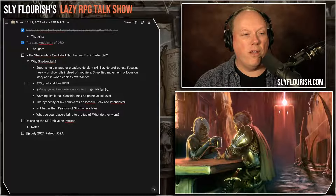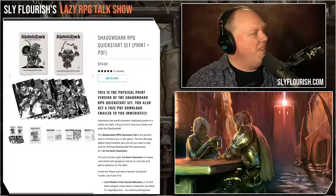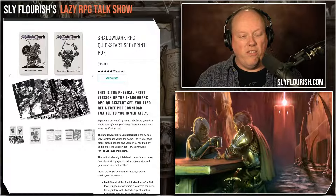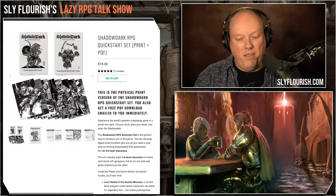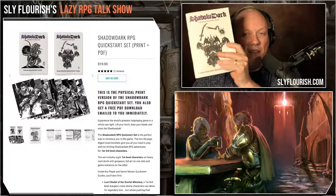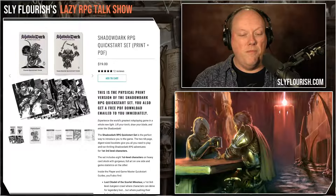One great thing about it is the price. The Shadowdark Quick Play rules — you can buy the print and PDF version for $19. I love it so much that I bought myself an extra set; I think I have three sets, two of them still wrapped up. They really feel like the old-school version of D&D. You get a really solid player guide and a really solid game master guide that has enough material to run a lot of adventures — not just one quick adventure.